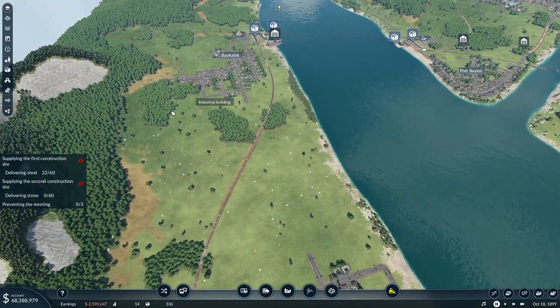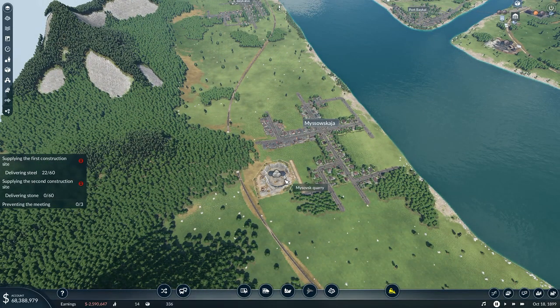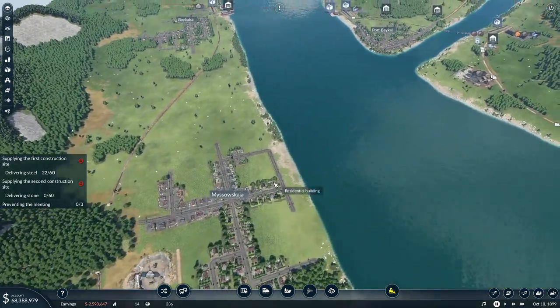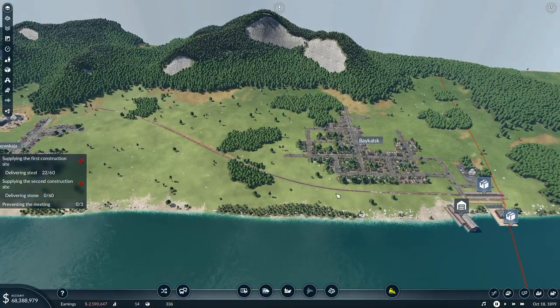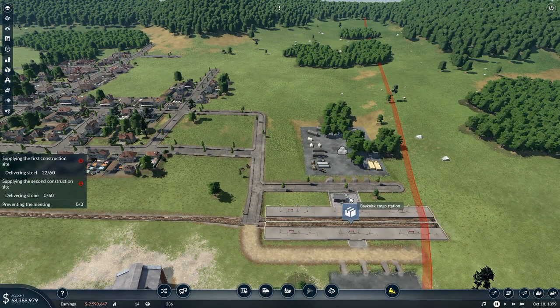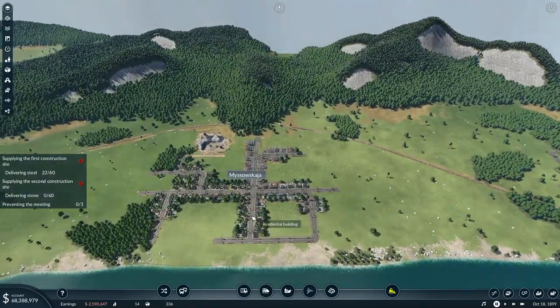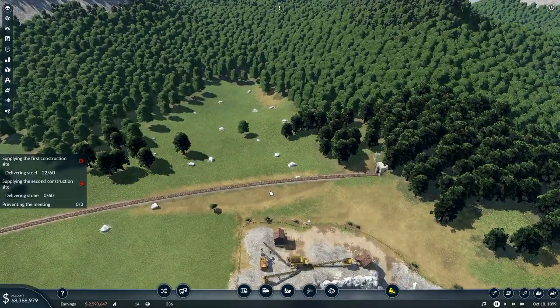The stone is over here and there's the second construction site. I've got a railway that comes over here and my stone quarry over there - I need 60 stone delivered to that one. There is the construction site - the Baylisk cargo station there. What I can do is put a station right here.